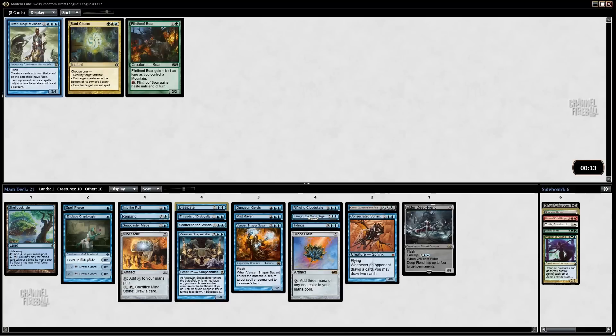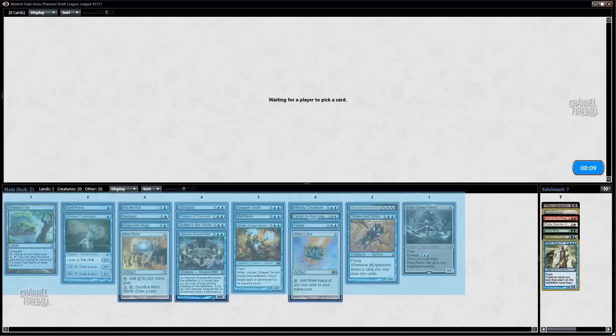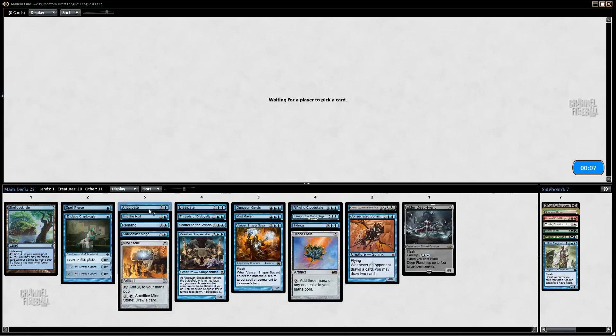Now we're just wheeling everything — is blue just wide open here? What is going on? We probably sideboard the Faerie, but this is just weird. We almost have an entire deck here after two packs in mono-color. That is not normal, but it's sweet. We even got the Anticipate back.